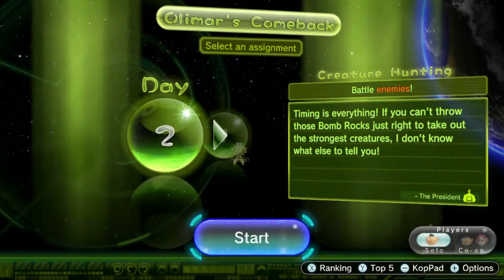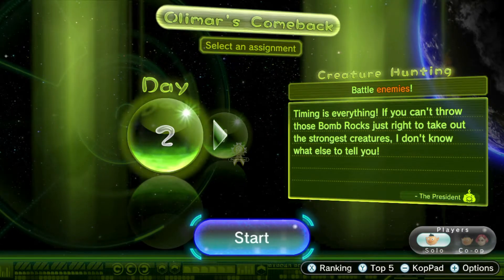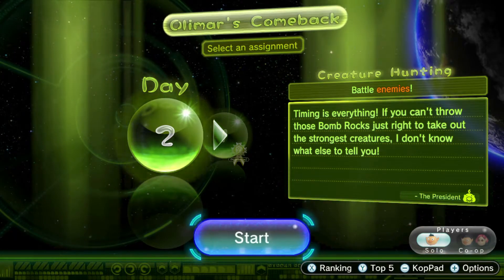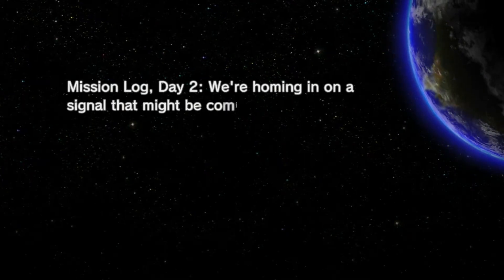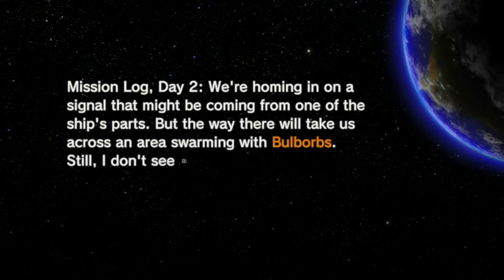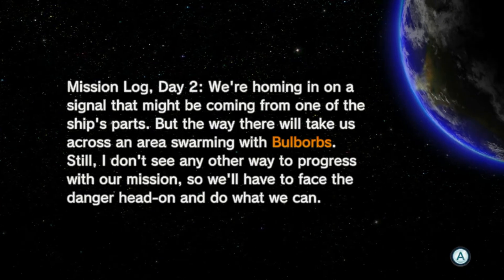He meant to say 'nothing more or less' - that's what he's trying to say. I just want to work on my speaking skills. This is our creature hunting mission, which means we have to go battle enemies. If you can't throw Pikmin on bomb rocks, just use them to take out the stormy creature. This is from the president. It's day two - we're homing in on a signal that might be coming from one of the ship parts.